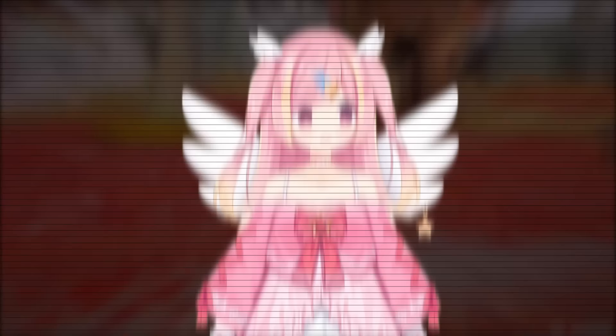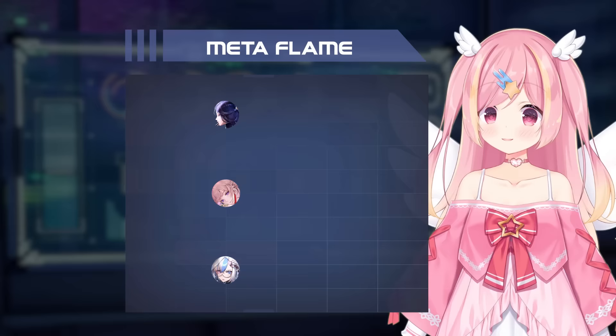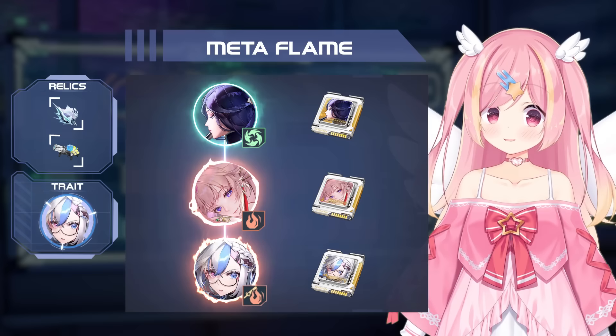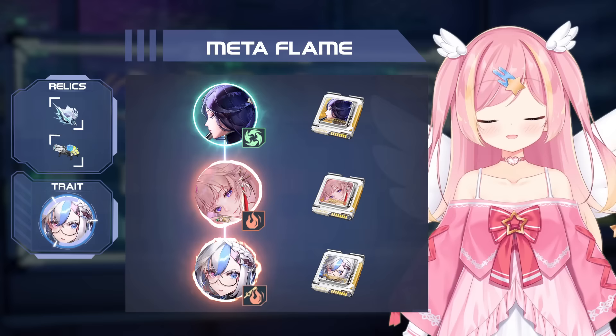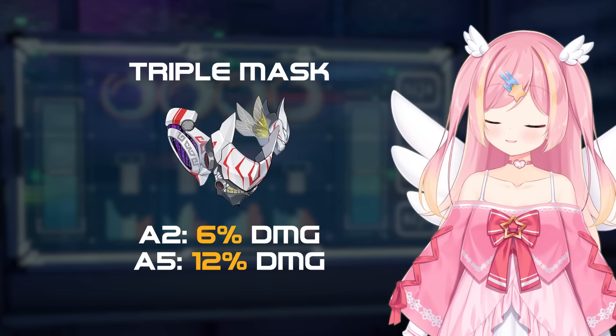Let's talk about the teams and rotation. We'll cover the meta Flame team, which uses Faisa and Nanyin as supports. We'll use their respective matrices, and Bubble Gun and Thalasic Heart as relics. It's been a few patches now, so I'll mention that Triple Mask only at A5 is better than Thalasic Heart. Then again, not many people have it, so I'll move on for now.